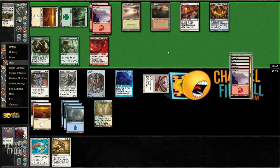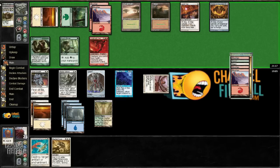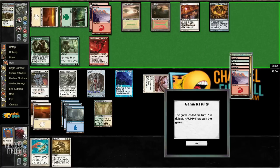I guess he could have Shrapnel Blast. So he's just like Naya beats, I guess. It's not super aggressive, though. It's possible I want the Neistra's Claim — we've seen two targets now. All right, well he couldn't beat the Angel, which is nice.